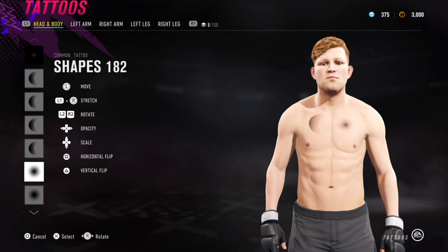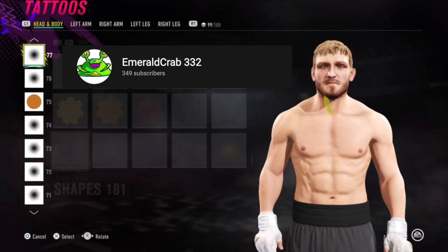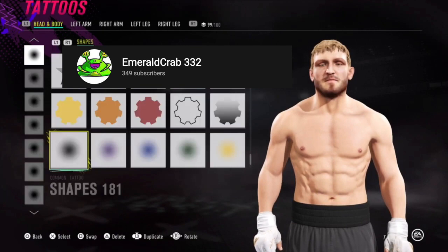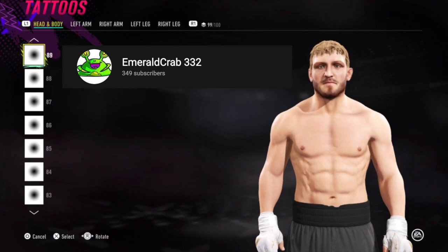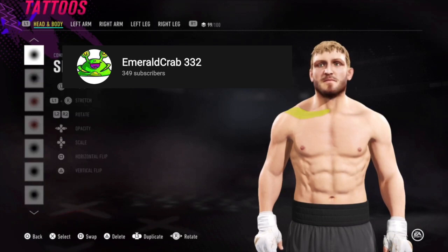Most of this I learned from watching Emerald Crab 332's videos. He's very good at using tattoos as shaders all over the entire body, including the face, to add detail that we aren't able to otherwise add with the Create-A-Fighter system. This is his Logan Paul, and you can see just how awesome the physique looks — from the abs to the pecs to the collarbone to the neck. The way he applies these tattoos looks so natural that you wouldn't even know the physique wasn't available in the game. I'd encourage you to go watch his videos; he puts all this effort into every one of his fighters.